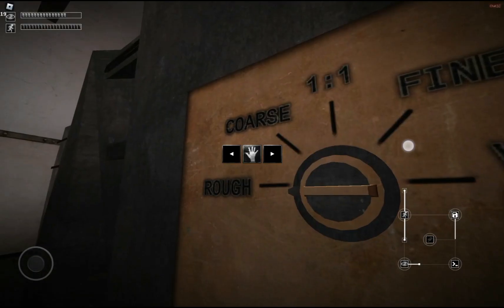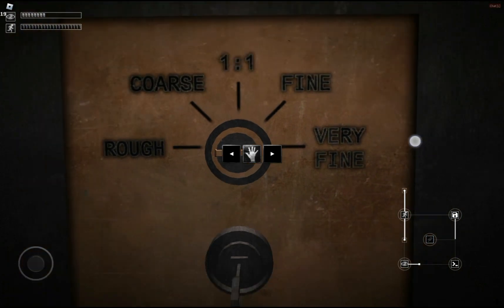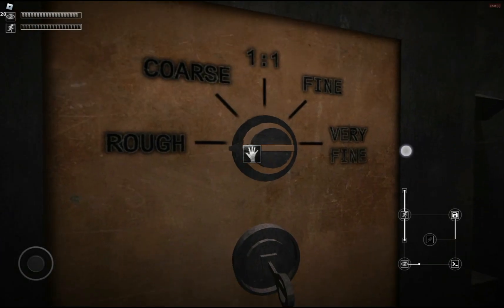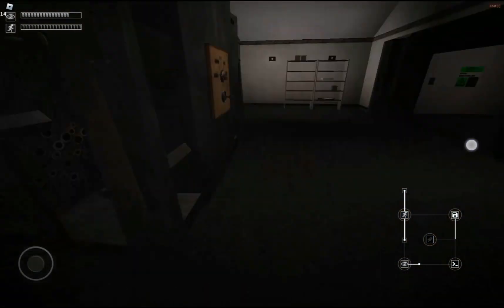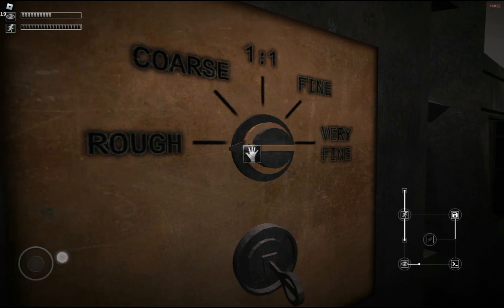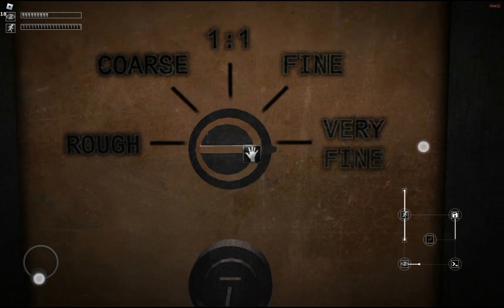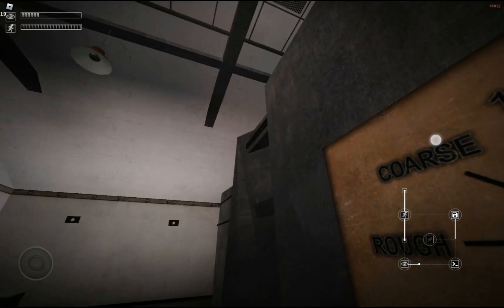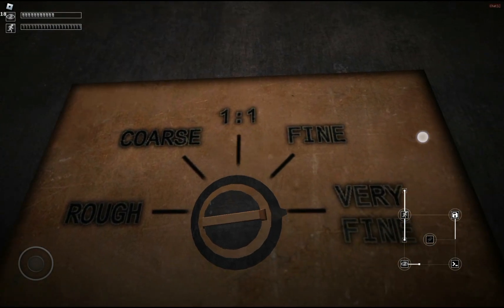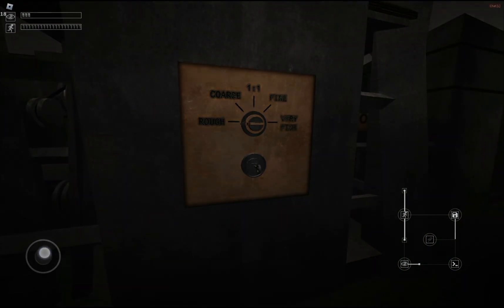Rough, course, one to one, fine and very fine — it handles almost anything without using energy. Rough, course, one to one, fine and very fine — it's probably the most interesting, useful SCP. Rough, course, one to one, fine and very fine — it handles almost anything without using energy. Go check it out, put something in, then wait and see.